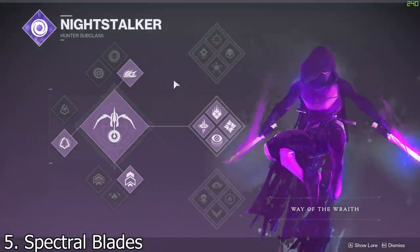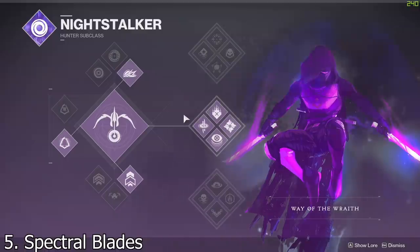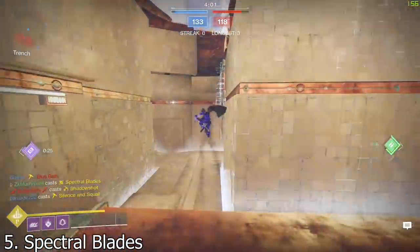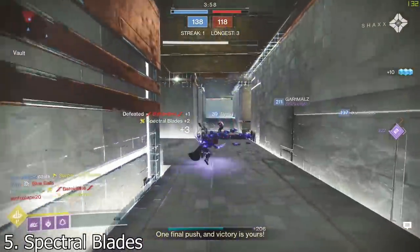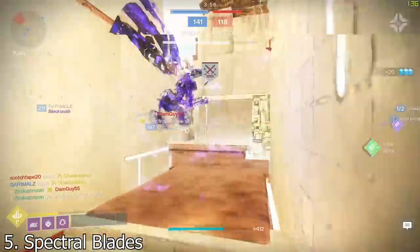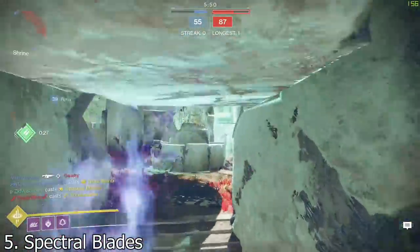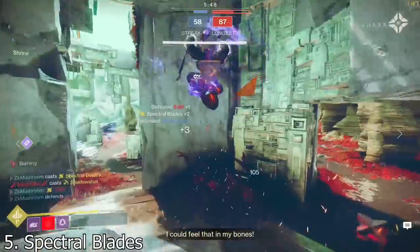At number five we got Middle Tree Night Stalker — Spectral Blades. This subclass has been meta for almost two years, basically since Forsaken. It was one of the best, if not the best subclass to use for a long time in PvP. The super called Spectral Blades is one of the best supers you can use — it's fast, it's consistent, it doesn't miss, and the super lasts forever so you can get multiple kills. It's also easy to kill other supers with, and you're invisible so people don't see you.